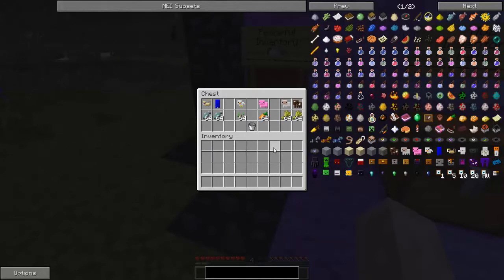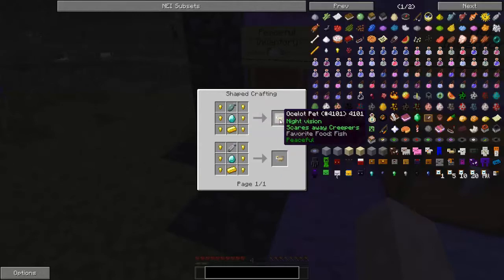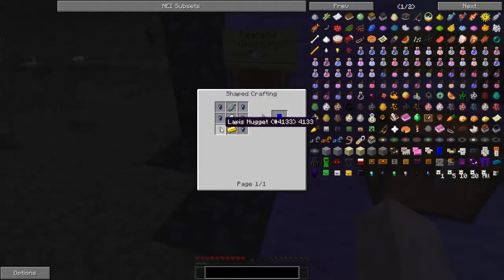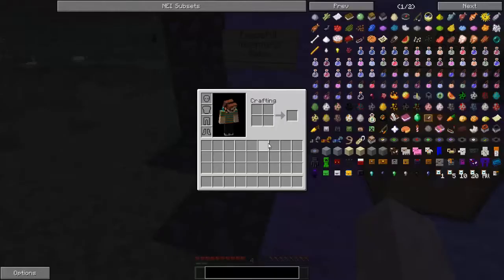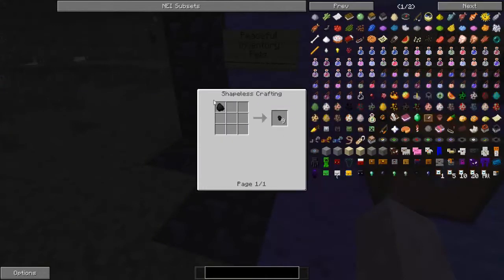Now I'm going to show you how to craft the peaceful inventory pets. The ocelot pet requires three golden nuggets on one side, three golden nuggets on the other side, one gold ingot, a diamond, and a raw fish. Moving on to the squid pet: you need lapis nuggets, raw fish, a diamond, and gold. Now you might wonder what a lapis nugget is - with this mod they give you extra crafting materials including lapis nugget, coal nugget, iron nugget, emerald nugget, obsidian nugget, and diamond nugget. To make these you just get the ore and put it in every corner of the crafting grid.